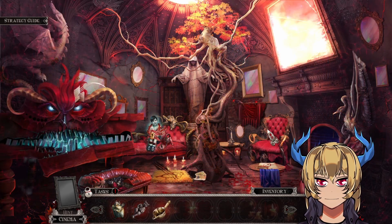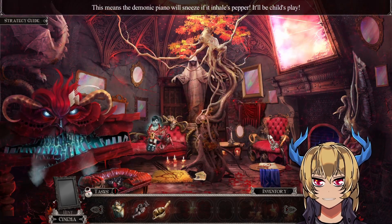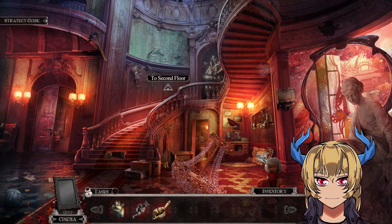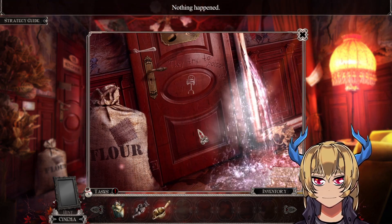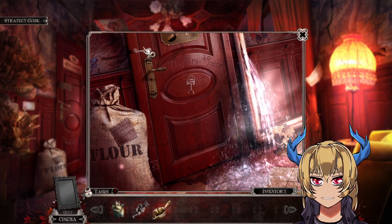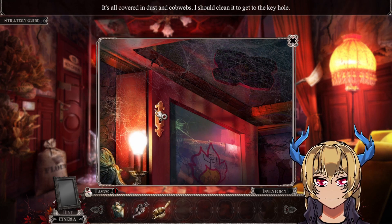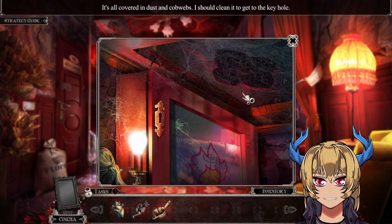Can I boil something here? I need to melt this ice. I need to get rid of that thing. My idea was to use the pot, fill it up with boiling hot water and then melt the ice, but no — I can't pull this out, can't open the stove. Cutting through it needs a key. It's all covered in dust and cobwebs; I could clean it to get to the keyhole.